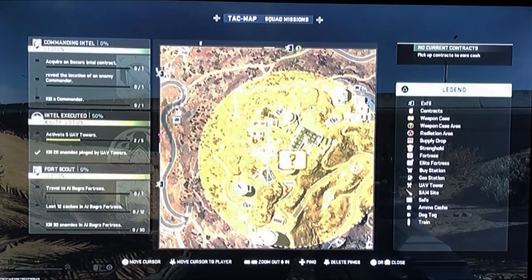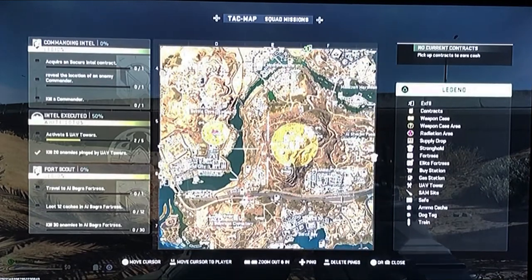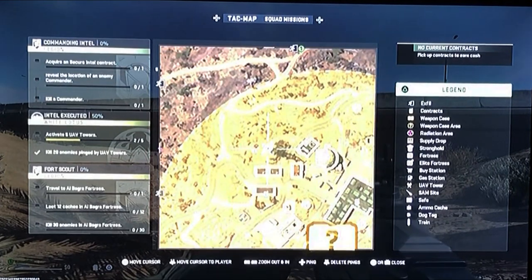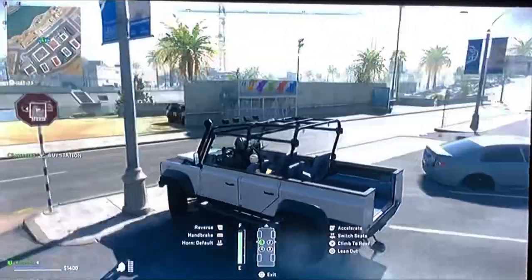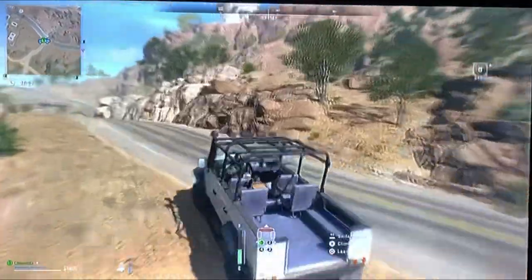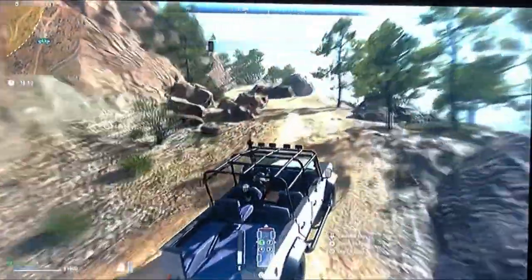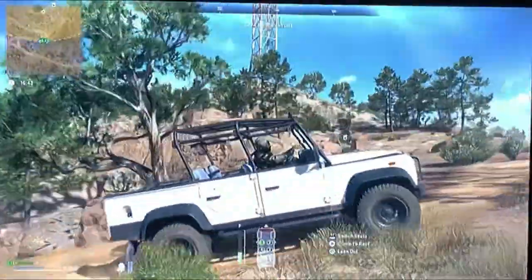You want to approach the observatory from the southwest — there's less AI on this side. If you try to come in from the north or south, it's pretty heavily enforced. Drive up this road and head to the tower. If you can get there silently, just climb up to the top of the tower and then parachute down into the observatory. Grab yourself a vehicle and approach stealthily. You don't want to go up the main roads because there's AI patrolling. The objective is to be stealthy, be sneaky, and try not to make too much noise.